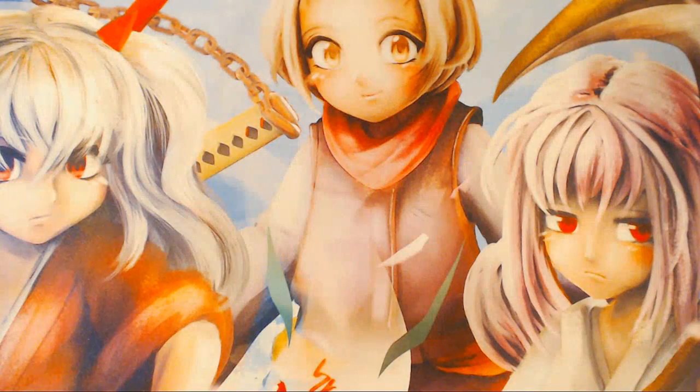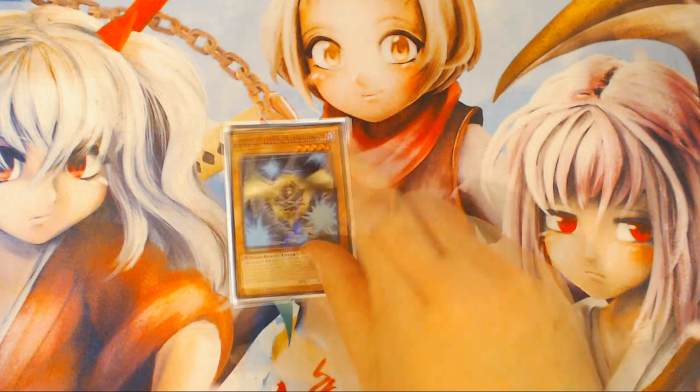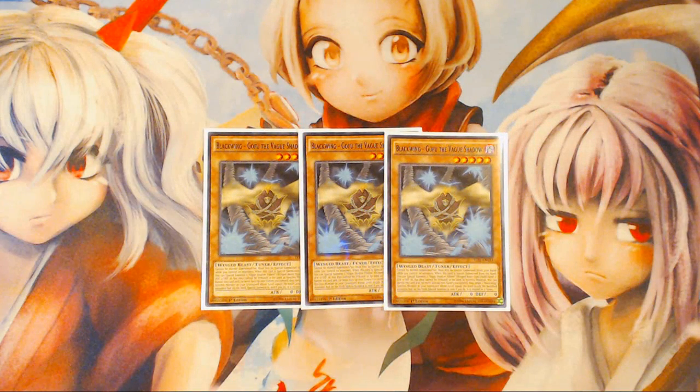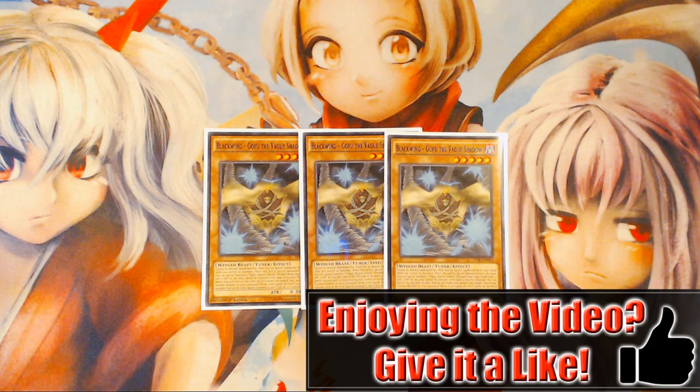This deck is actually really cool because it's capable of playing through most of the popular hand traps that deal with Spirals. You can play under Droll, you can play around Ash Blossom, and there are only a couple of key interactions that can be stopped by hand traps where your turn just outright ends — very few compared to other decks. That's another reason why I probably would have played this deck at Dallas as a fallback had I not been able to get Spiral.